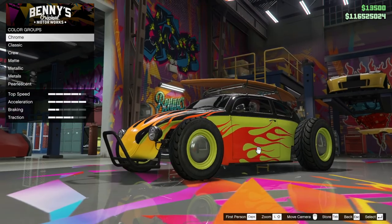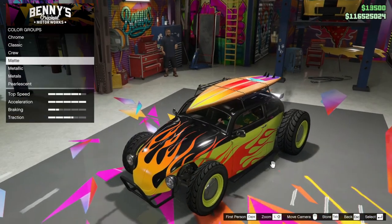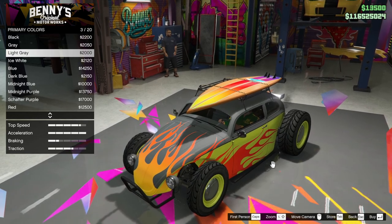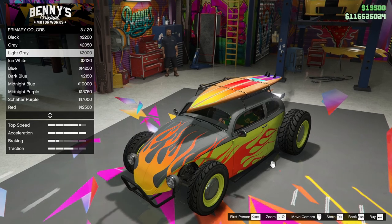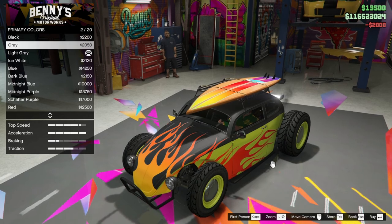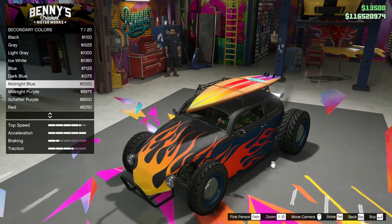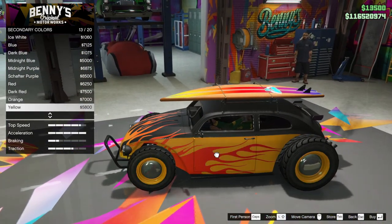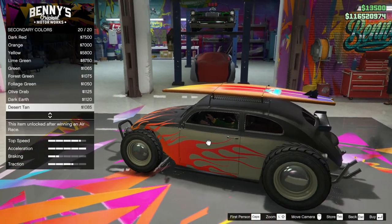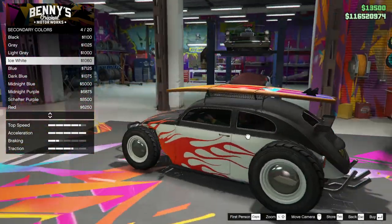For the respray, the primary colour is classic black, but maybe we should do a matte colour. Let's have a look at the matte black — I like that indeed. I think it suits a two-tone. Let's do a light grey on top, or actually a dark grey. For the secondary colour we want a matte as well. This covers up the wheels too, so you've got to pick a decent one. Maybe just plain old white — that is nice.